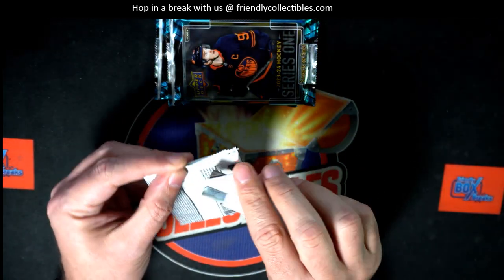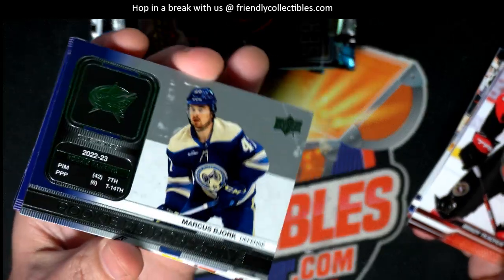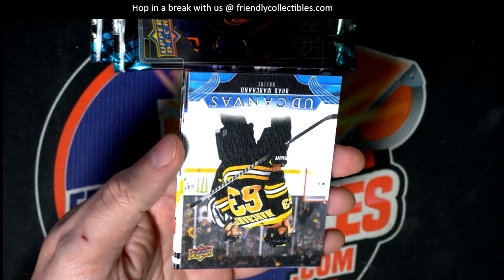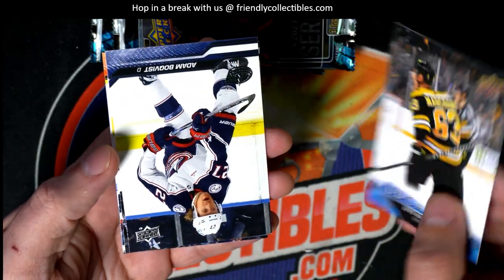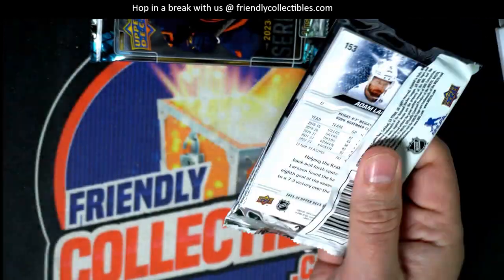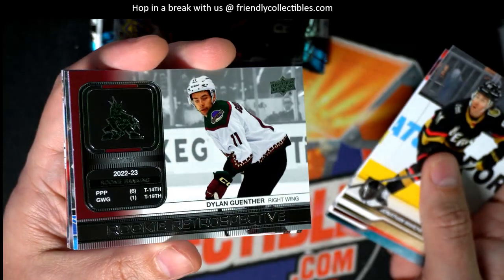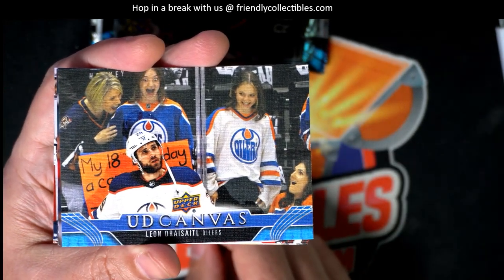Series one hockey pack rip in action. Nice - rookie retrospective Connor McDavid on a roll. Oh, here is a canvas - Upper Deck canvas, very nice. Nice Oilers Upper Deck canvas.